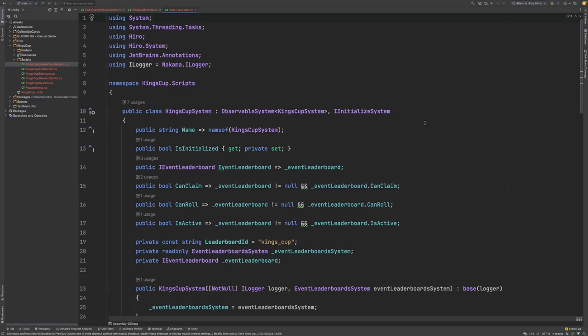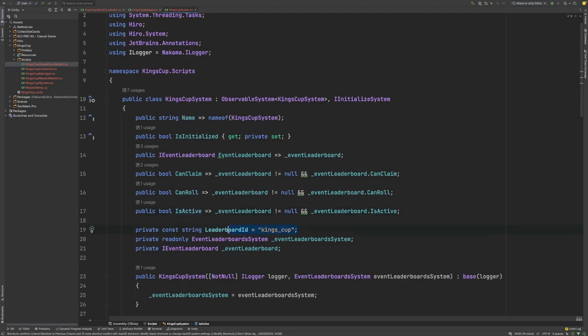Taking a look at our King's Cup system now, you can see that this inherits from the ObservableSystem class, and it also implements the IInitializeSystem interface. Here we have an IEventLeaderboard, which is a cached version of the current EventLeaderboard for the user. We have some helper properties here that define whether or not the user can claim a reward, whether or not they are eligible to roll for the next iteration of the leaderboard, and whether or not the current EventLeaderboard is active or not. We also have a const string here which we define for the leaderboard ID — in this case it is King's Cup.